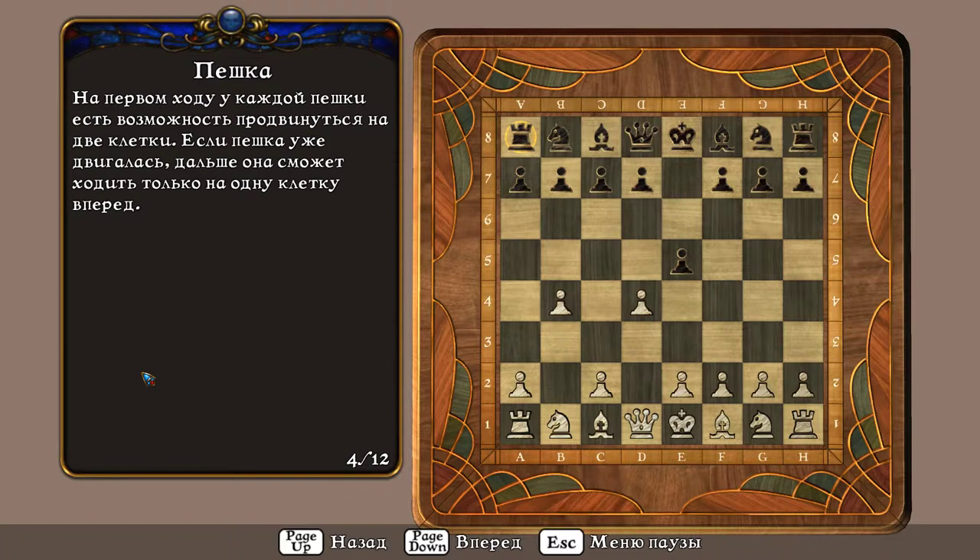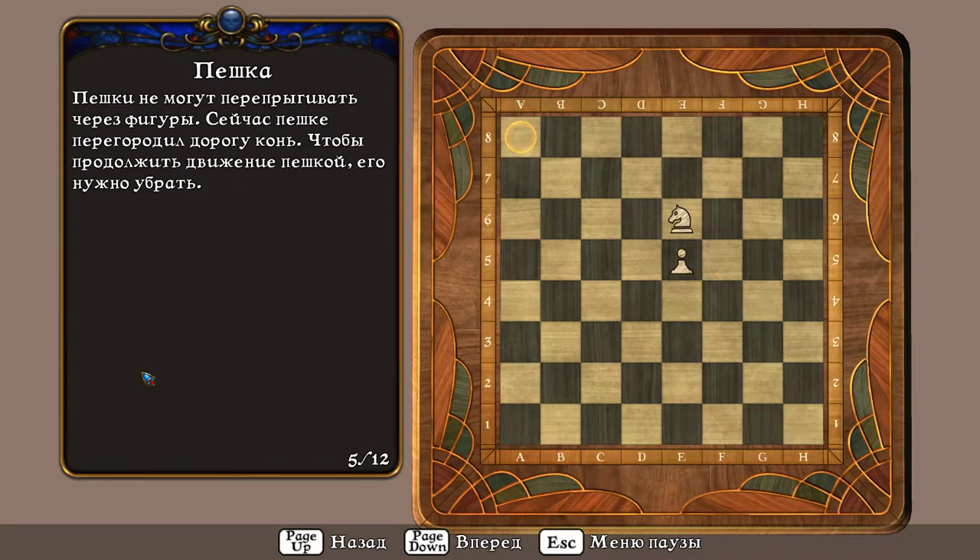Если пешка уже двигалась, дальше она сможет ходить только на одну клетку вперёд. Пешки не могут перепрыгивать через фигуры. Сейчас пешке перегородил дорогу конь. Чтобы продолжить движение пешкой, его нужно убрать.